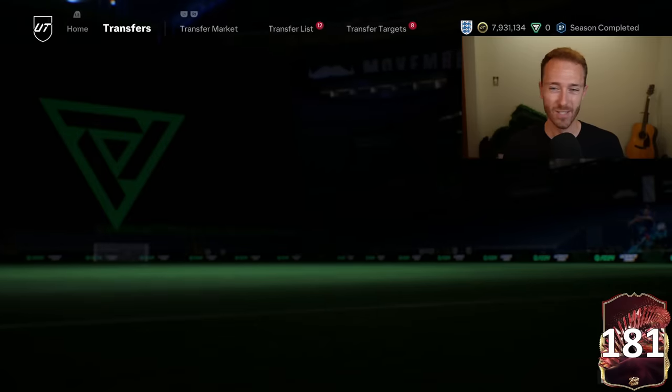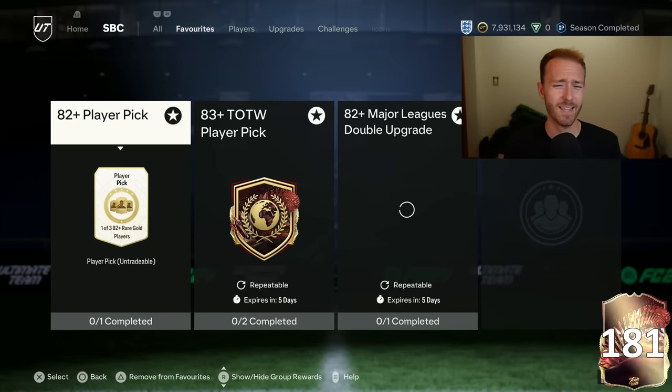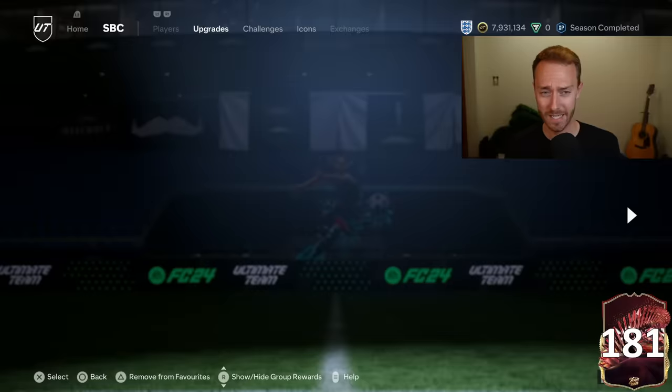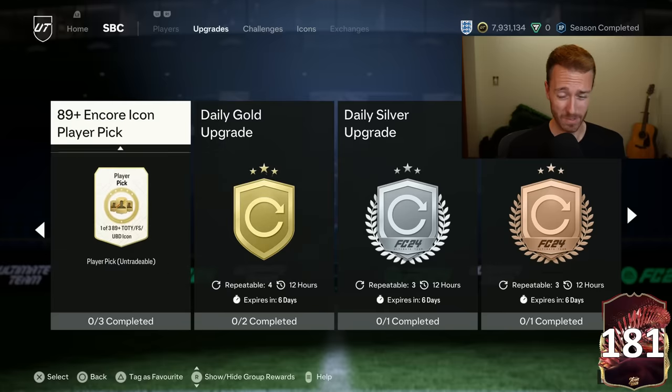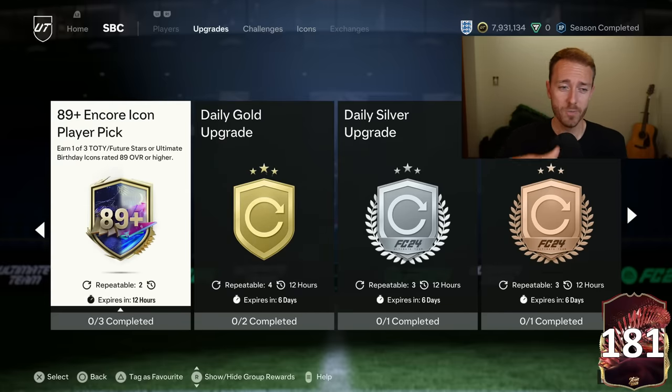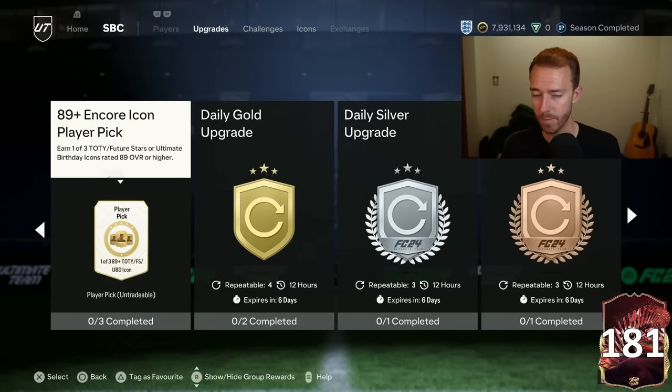I don't know who we're getting today - probably one, maybe two End of an Era or flashback cards. Watch for leaks - I almost guarantee it'll be leaked before content drops. It's also icon pick day or hero player pick day on Sunday. Ultimate TOTS without an icon pick would be blasphemy. I hope they just refresh the 89-plus icon pick today, and maybe they'll bring back a hero pick as well since we didn't have one last week.